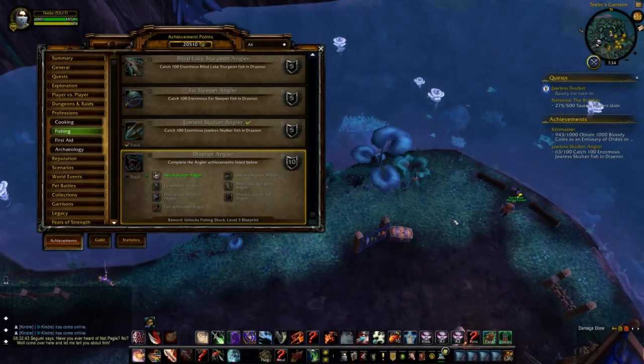The first step is to fish anywhere in Draenor and catch the Fishing Guide to Draenor. This is a one-time use item that allows you to skill up to 700 and is usually caught within the first few casts. This item replaces the role of the Fishing Trainer from previous expansions. Once you have learned the Draenor Fishing skill, you're set to begin.